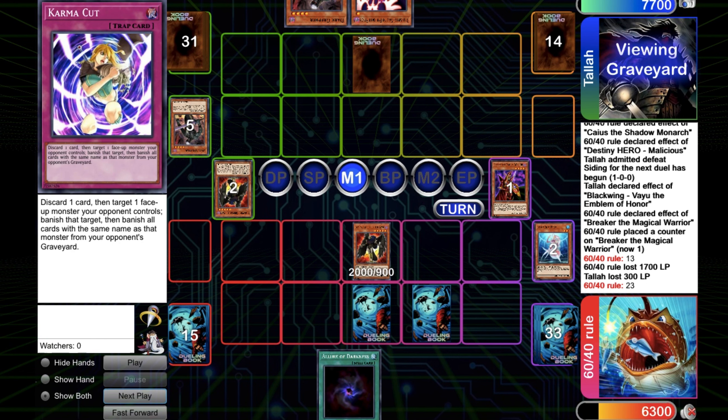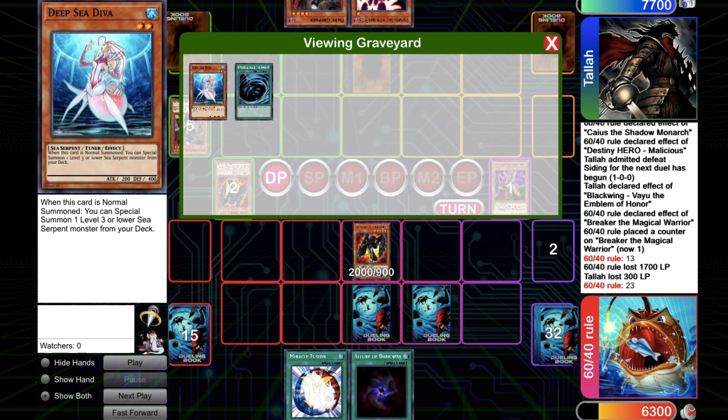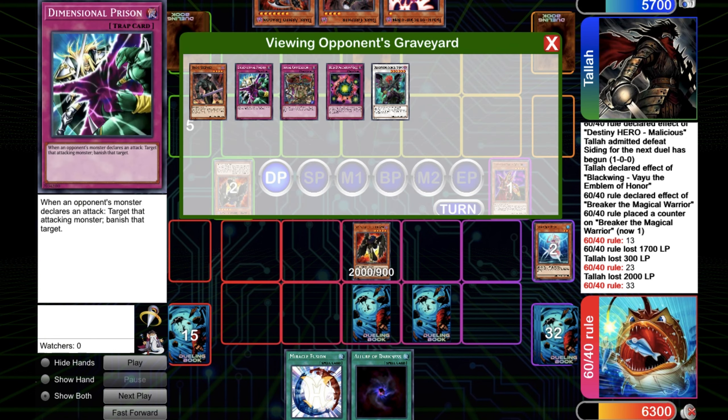The opponent sets and passes the turn. Top-deck the Miracle Fusion, which is not live yet. Try to swing with Sirocco, it works. 6-4-0 is in control of this game. Then top-decking Dark Arm Dragon — now it's getting pretty bad.